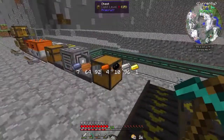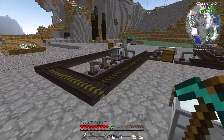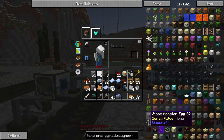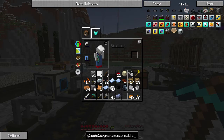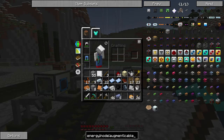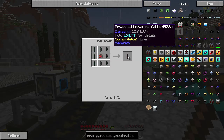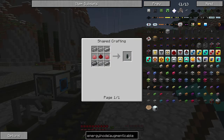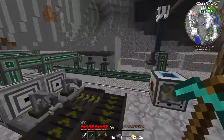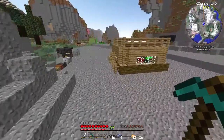One thing we need to do is power this setup, and the problem is we need power lines. We can make them — they're called universal cables. We can get four of them for steel and redstone, which isn't too bad. These are the best cables; they work really well. We could also use the Immersive Engineering stuff but I don't really want to. Let's get a little more gold smelted up too.